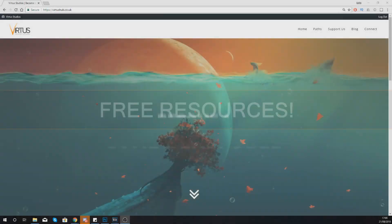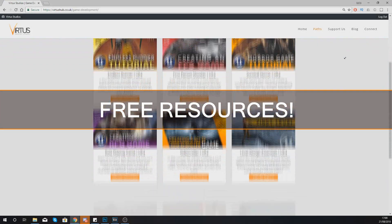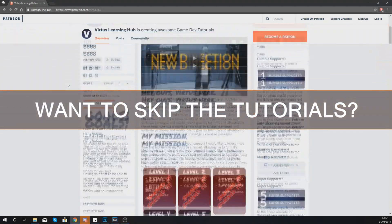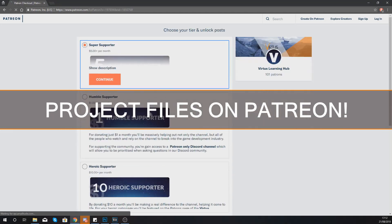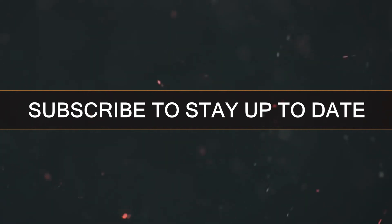The resource files for this series are available free on my website, the link for which is in the description. If you want to skip the tutorials and use this game as a template for your project, you can unlock the Unreal Engine project files over on Patreon. If you guys are looking forward to this series make sure you subscribe and head over to the next video to get started.